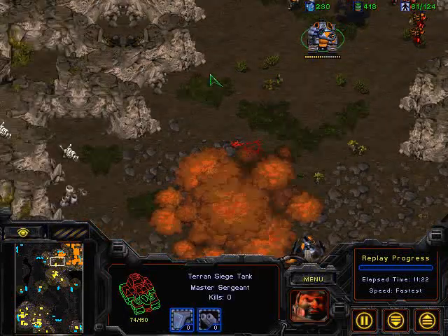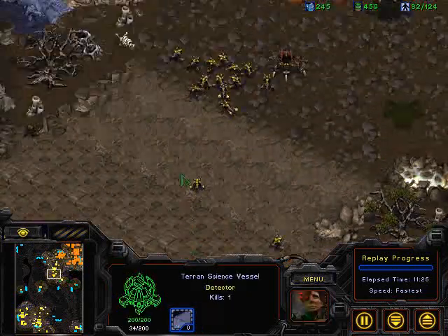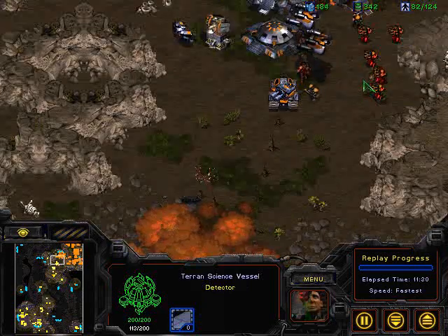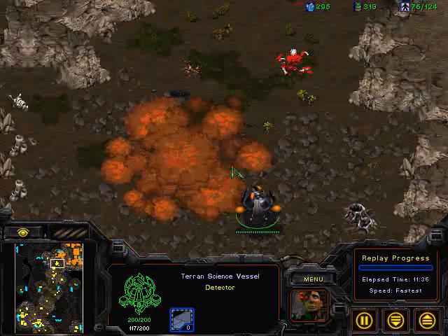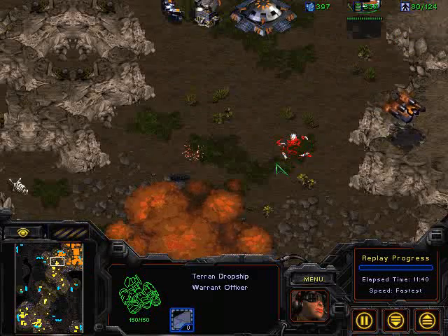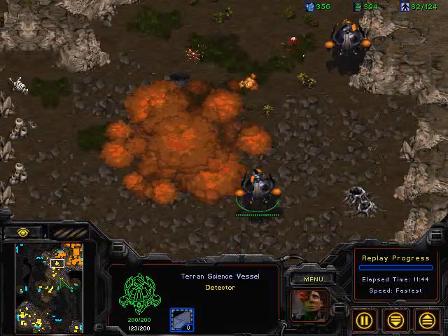There is a tank in the background — that single tank will range all of those lurkers. Let's see if they press, but Day9 once again stacking up position. Nesh needs to be a little careful with his science vessels, especially with so many firebats on the ground. If Day9 is heads-up and brings some scourge to the front of the field, they're easy pickings. More troops actually getting picked off and loaded into dropships, probably going for an end-around.